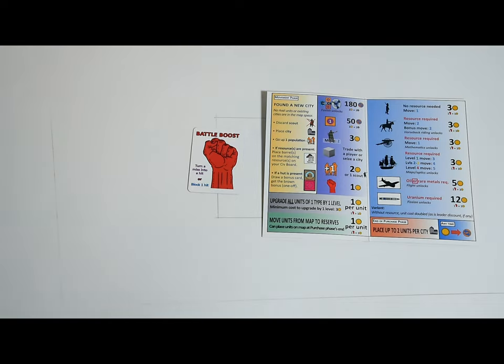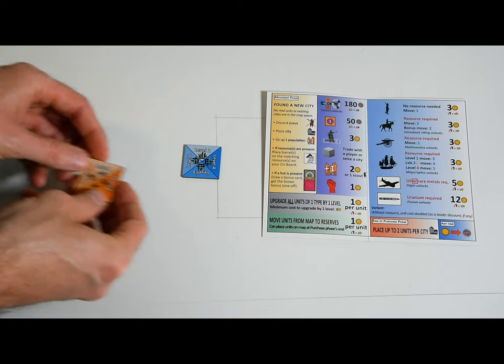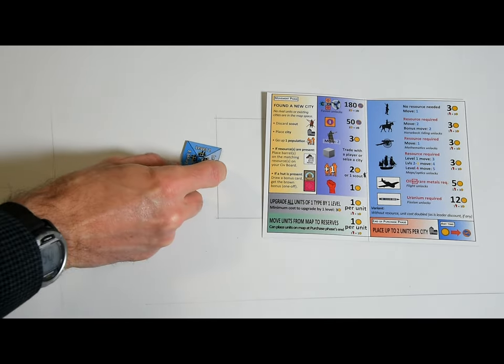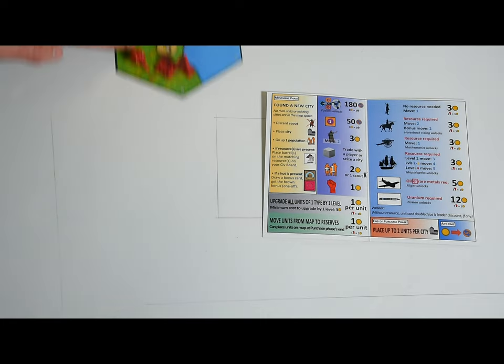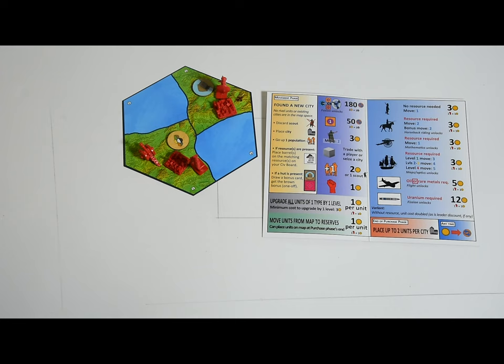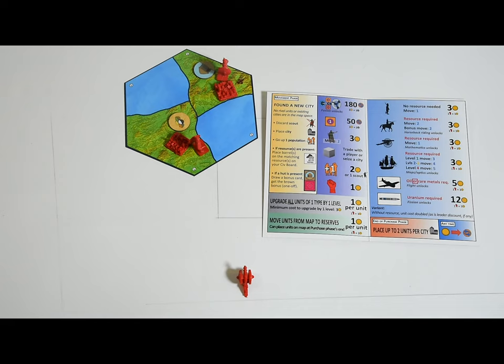If a higher unit level has been unlocked, you can upgrade all of your units of that type by one level for one gold or one battle boost per unit. You'll have to upgrade all of them at the same time — both those on the map and those in reserve. There's a minimum upgrade cost of three gold and/or boosts. You don't need access to a resource to upgrade units. It's free to put units from your reserves onto the map, but if you want to put units on the map back into your reserves, you'll need to pay one gold or one boost per unit — this can be a quick way to redistribute your troops over vast distances.